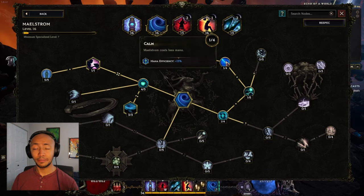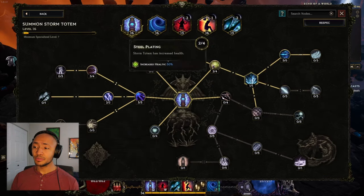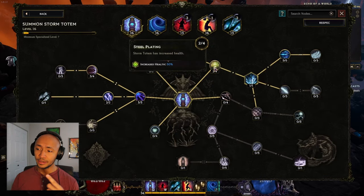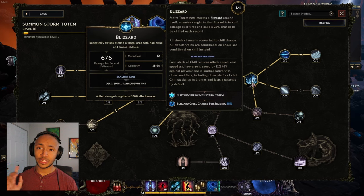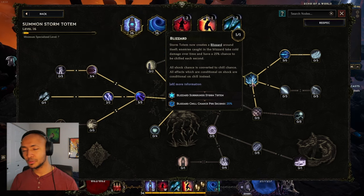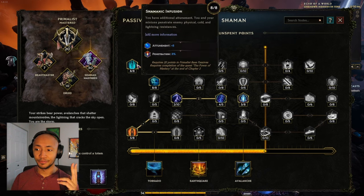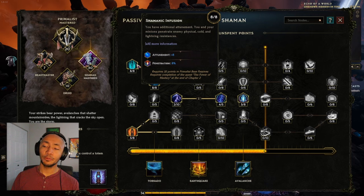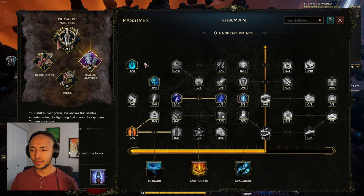I'm also getting mana efficiency here as I'm testing out a Maelstrom stacking build. For Summon Storm Totem, as soon as you spec it, put one point here and one point here — that's going to carry you through the first 35 levels because the base Blizzard damage is actually really, really high, especially once you're speccing increased minion spell damage. As soon as you get Attunement and Penetration — because totems scale off of Attunement and Penetration — the tooltip on this node reads that you and your minions penetrate enemy physical, cold, and lightning resistances, and the damage we deal is within those typings.